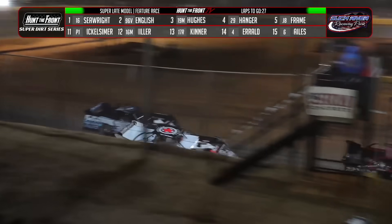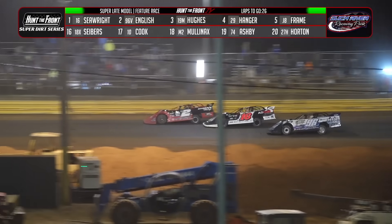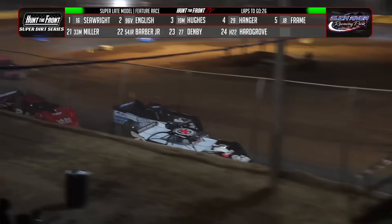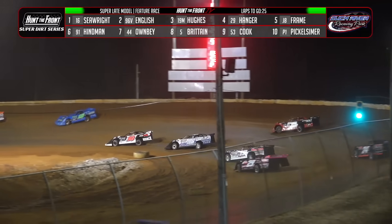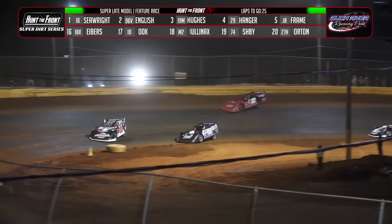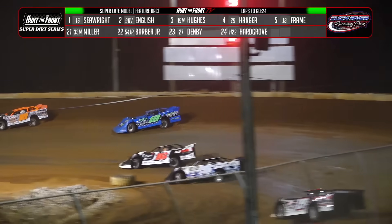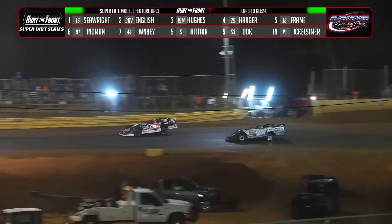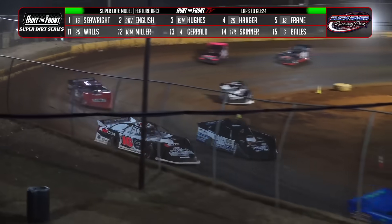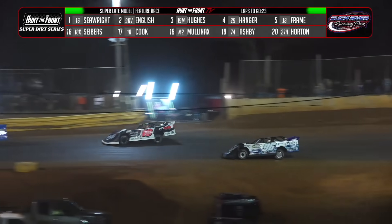Lap car in front of English — moving up on Caden Mullinex in the M2 car. Seawright goes to the inside of Mullinex. The door is open for the 96 car — he'll take the inside down the front straightaway. Seawright closes the door in turn number one. They'll shoot down the back straightaway in an intense battle for the lead. Duck River Raceway Park always delivers, and we are seeing a dandy in the 35th Annual Gobbler. Side-by-side off the floor — Seawright by a car length at the flag stand — that computes out to .172 seconds.